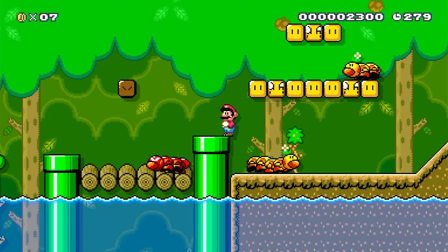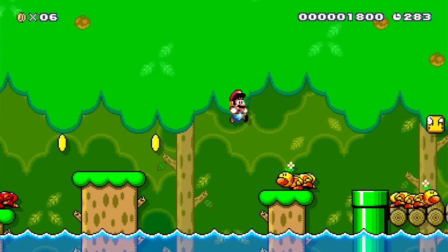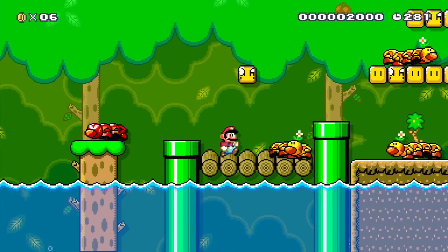Wigglers were first introduced in Super Mario World and are usually pretty calm — they're chill. But if you jump on their face, they have the socially acceptable reaction of getting angry.